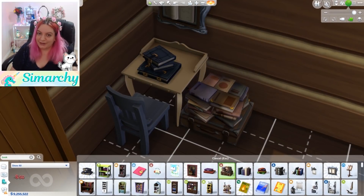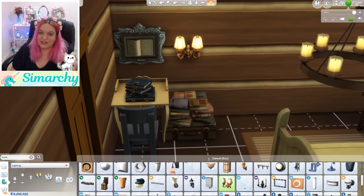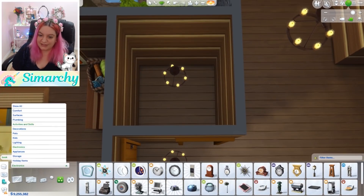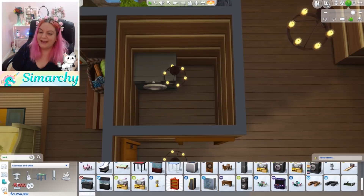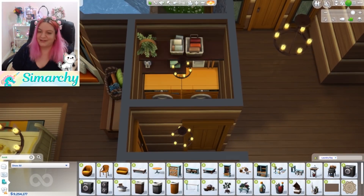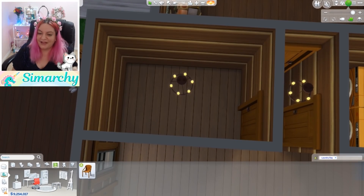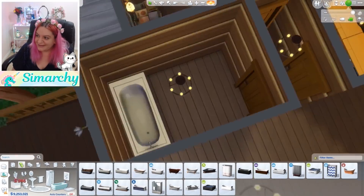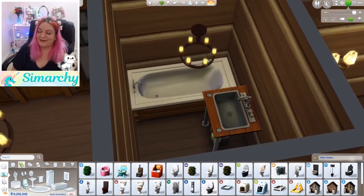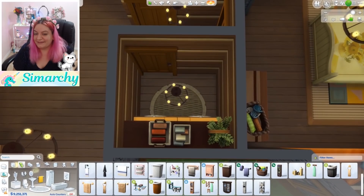Even if you can't make it, if you want to participate in the challenge, I'd love to see what you come up with — just find the shell. It's base game, anyone can download it. The rules are in the description, but basically don't change anything I set down, but add whatever you want. It's so much fun just seeing what you guys come up with. This is the most creative community in the world that I've ever seen when it comes to game playing.